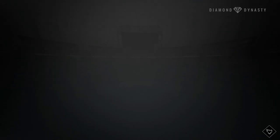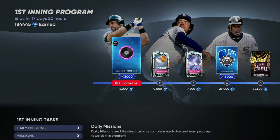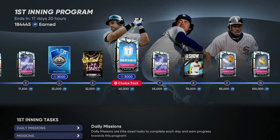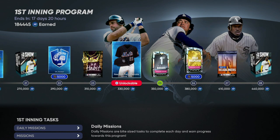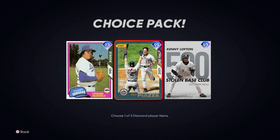The last thing I want to talk about is the huge boost you get from the First Inning program. If you're brand new to this game, the First Inning program is where all the XP you earn in all modes goes, and it helps you unlock the First Inning bosses. I currently have 184,000 XP and you can see all the packs and rewards you earn throughout it. The big one to pay attention to is at 350,000 XP - press triangle on those packs to see what's inside. That's where the bosses are, and you can get one for free, which you could also sell.